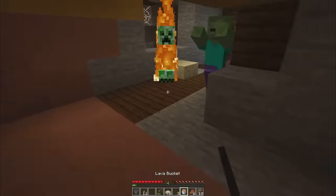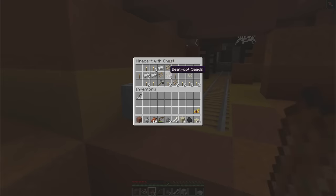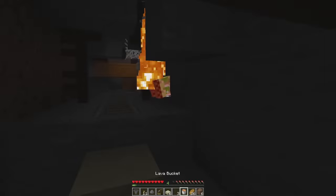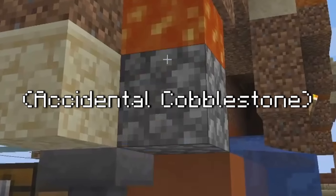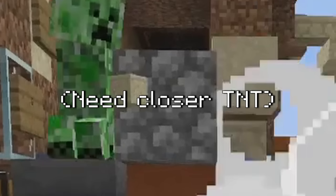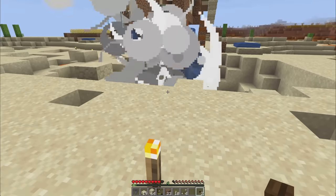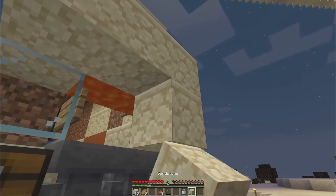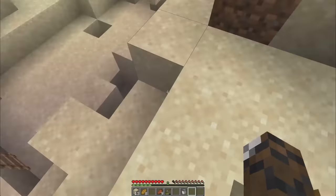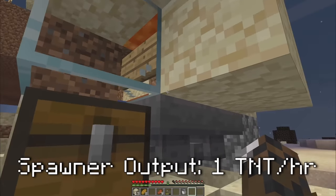Along with my trusty lava bucket to burn enemies, I explored the mineshafts for iron. After around two hours killing enough creepers for the gunpowder, I blew up my spawner — and accidentally destroyed it in the process, which required rebuilding the entire front part. After I got it patched up, all the upgrades boosted my mob farm up to five gunpowder, or one TNT, per hour. Hot damn, that's good. And it wasn't just gunpowder — I also got bones, arrows, rotten flesh, and other useful items from the spawner.